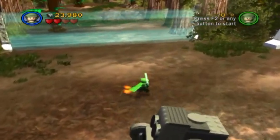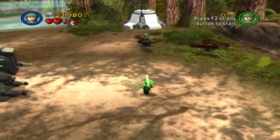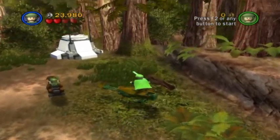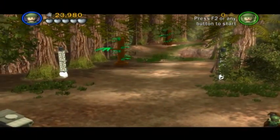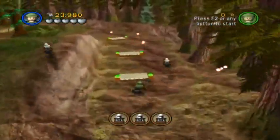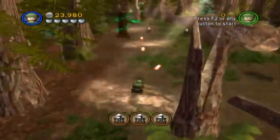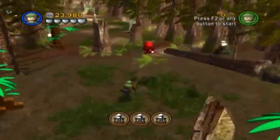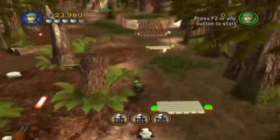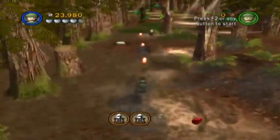As soon as you've gotten rid of all the stormtroopers in the area, the other character will jump on their speeder. That's an indication that you need to get on yours and proceed to the next phase. This time we have three scout troopers that need to be defeated. Now that most of the breakable bushes have been destroyed, navigating this little gauntlet should be a little bit easier.